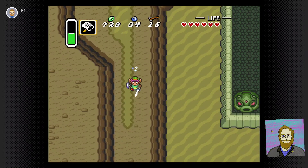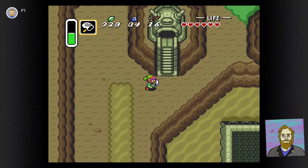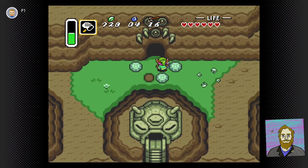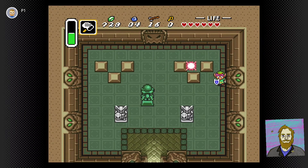You know, I'd hate to see a good bee go to waste. They say it's hip to bee square. Let me get ourselves another piece of heart, and we're going to get that life meter filled up in no time. Then we just gotta make our way through this little area and we'll be at the second boss of the game.